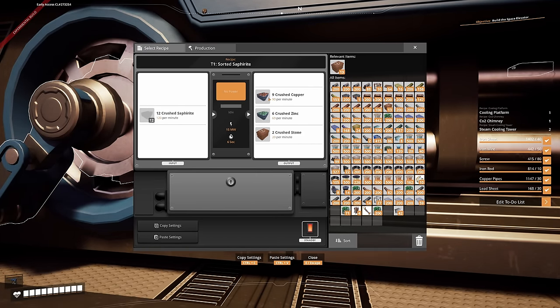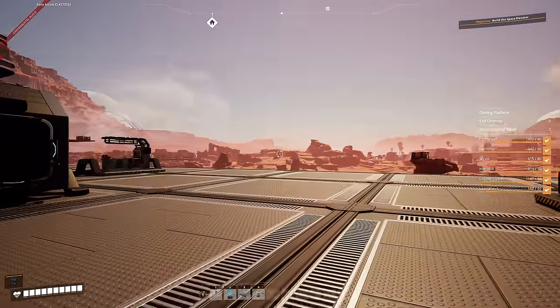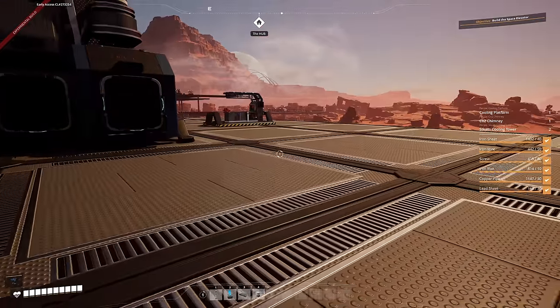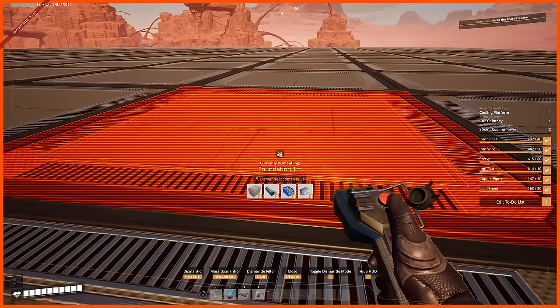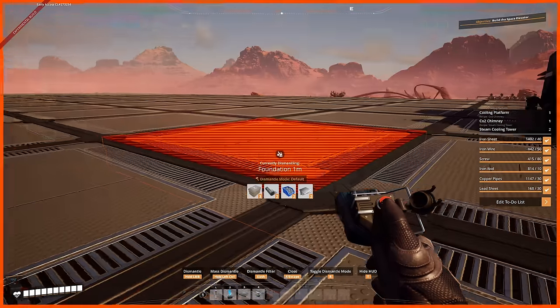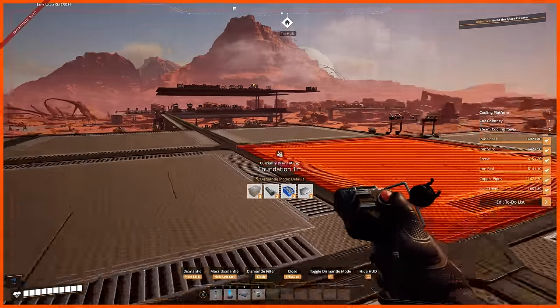So we're going to look at this crushed copper, and we want to bring it in at 200 — so we want 90, we'll get 100 crushed copper. We'll get zinc, and zinc is what we need for the awesome zinc stuff. Then I can unlock the barriers, doors, walls, and alternate foundations so I don't have to spend screws on these foundations.